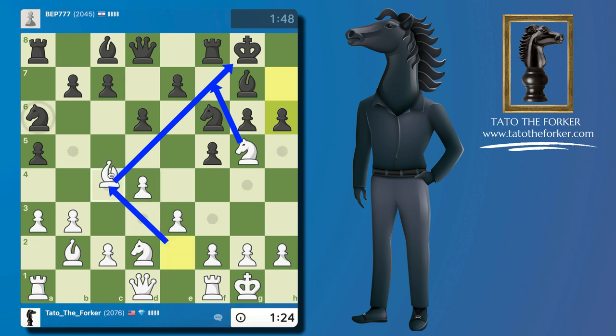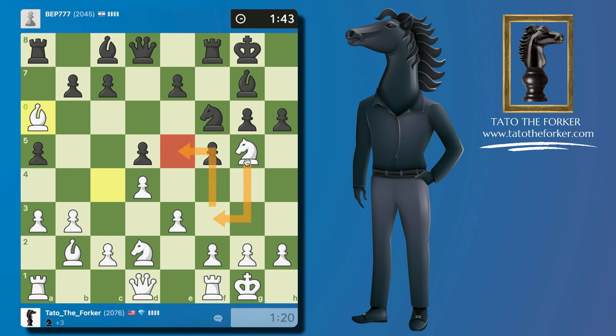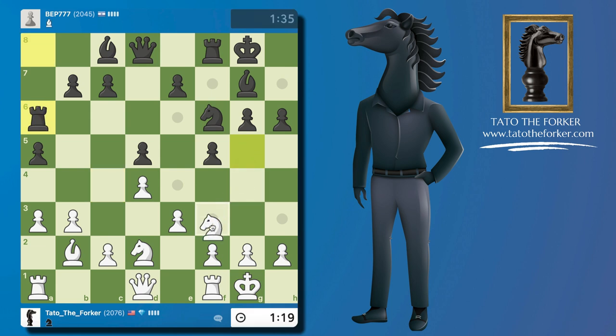Maybe I could play bishop c4, and if d5 I just take, and then look at that square on e5 — so weak. Of course they could always take the knight instead of the bishop on a6, but I doubt it. There we go, and now I'm ready to land on e5.